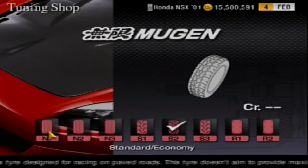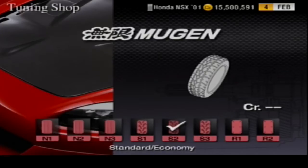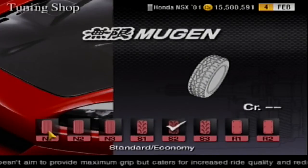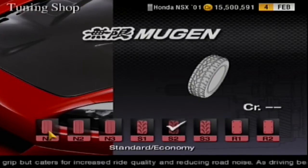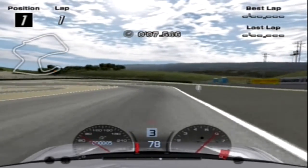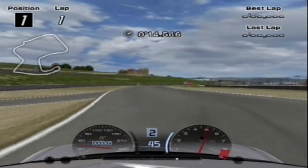Starting from the bottom with the economy tyres — as I mentioned, these tyres are free, as they are that bad. They aim at saving the environment, which is something I don't really give a damn about, especially when it impacts on the lap time of my NSX. The game's description reads: 'This tyre does not aim to provide maximum grip, but caters for increased ride quality and reducing road noise' — which is not what I wanted to hear. So I took them out for a spin and they were god-awful. There was no grip in turning or braking; every time I did brake, I locked up, costing me valuable seconds. I pushed the tyres to their maximum so easily — just listen to all of the tyre squeal.